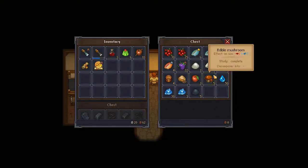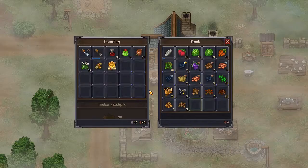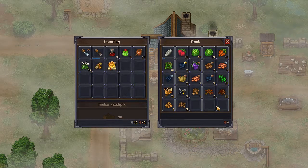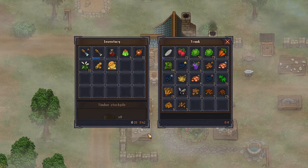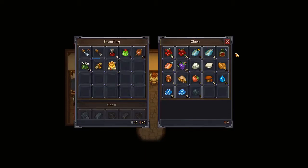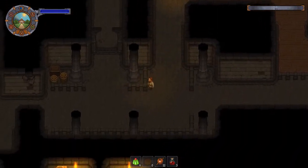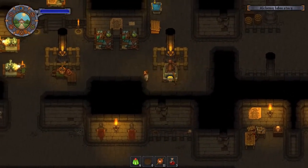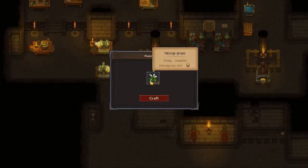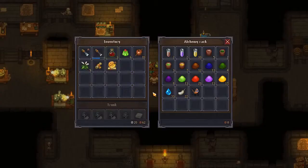But what I also found out is that to get health solution, we can decompose hiccup grass, of which we have like 10. So I'm going to grab that. Toxic extract was something — it was onion or orange jelly, which I don't think we have any orange jelly. We have blue jelly and we've had green jelly, but not orange. So we can't get toxic extract just yet, which is something we needed for acid. Health solution though, we can get that from hiccup grass. Boom, health solution.